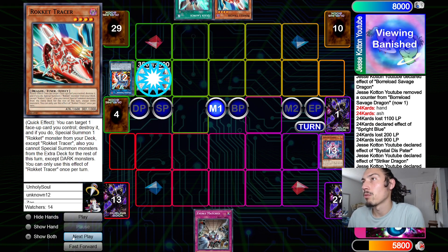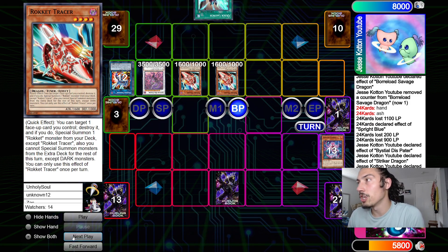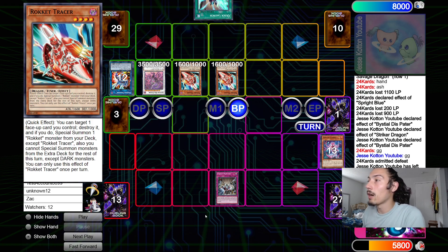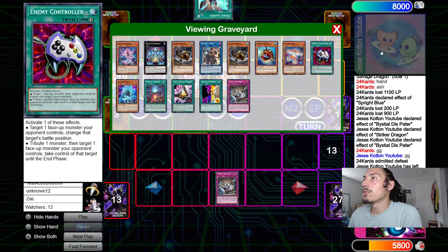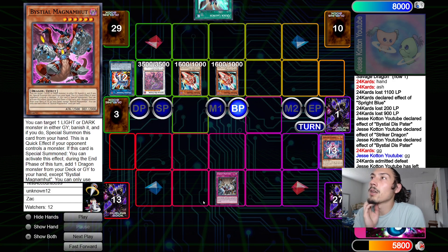They draw Quick Launch, Dispatter summons back Tracer, switches to attack — battle phase GG. He had Evenly in hand but yeah, that was a really good game. The Spright player didn't have much they could do — he outed the board and put them on topdeck, but the Tracer add-back and topdeck Druis Worm to go into Dispatter was really good. Hopefully you guys enjoyed the video. I have one more Jesse replay — let me know if you want that in the comments.